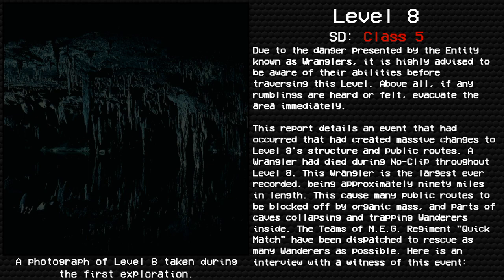Above all, if any rumblings are heard or felt, evacuate the area immediately. This report details an event that created massive changes to Level 8's structure and public routes. A wrangler died during no-clip throughout Level 8 — the largest ever recorded, being approximately 90 miles in length. This caused many public routes to be blocked off by organic mass, and parts of caves collapsed, trapping wanderers inside. Teams of MEG regiment Quick Match were dispatched to rescue as many wanderers as possible.